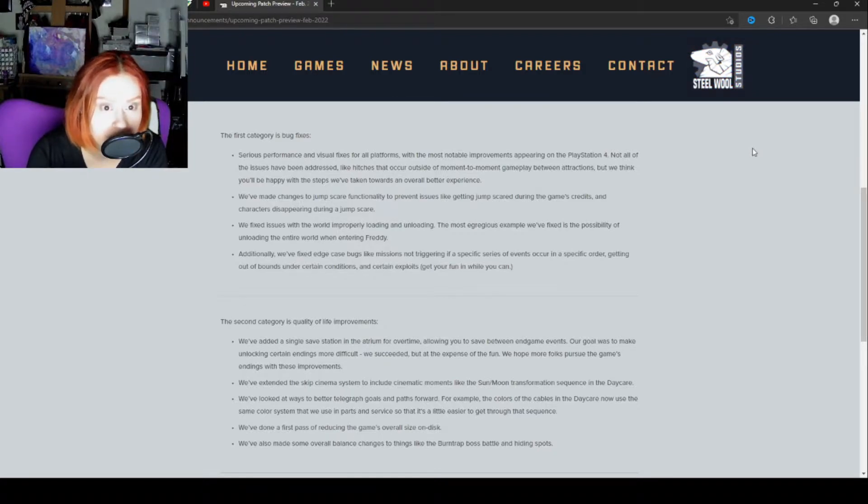The first category is bug fixes: serious performance and visual fixes for all platforms, with more notable improvements on PlayStation 4. Not all issues have been addressed, like hitches outside moment-to-moment gameplay between attractions, but they think you'll be happy with the steps taken. They've made changes to jump scare functionality to prevent issues like getting jump scared during the credits, and characters disappearing during a jump scare. They fixed issues with the world improperly loading and unloading — the most egregious example being the possibility of unloading the entire world when entering Freddy. Additionally, they fixed edge case bugs like missions not triggering if a specific series of events occurred in a specific order, getting out of bounds under certain conditions, and certain exploits.